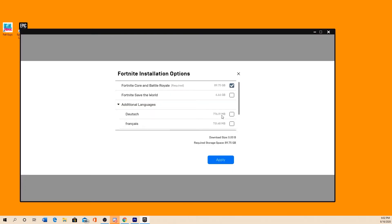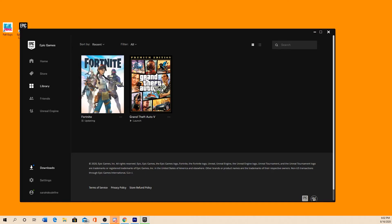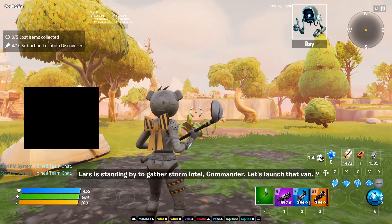You'll see the Battle Royale game that is already checked, and then Save the World. You just want to go ahead and check that, and then go ahead and hit Apply. It will take a few moments for the game to be able to update, and then after that the game will load and you'll be able to play Save the World.